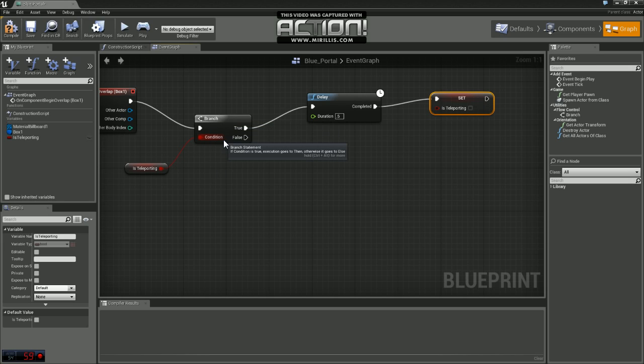If we come down to branch's false output, if we touch the portal and we're not currently teleporting, we need to teleport. The first thing we need to do is decide where we're going to teleport to — we want to teleport to the location of the other portal. Now if the other portal was set up in the level before the game was run, we could easily just grab a reference variable for that actor.